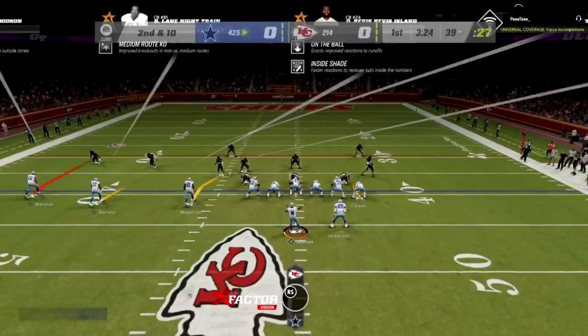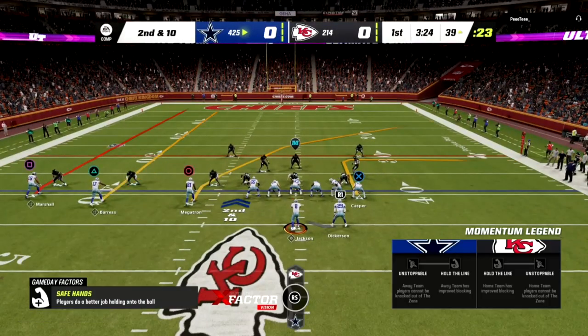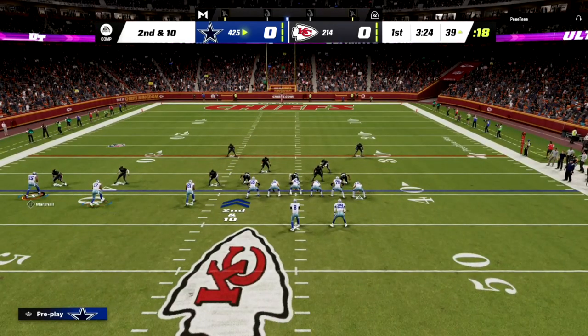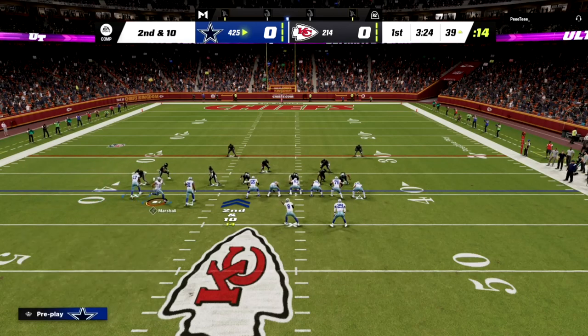He has deep out zone KO over there, so he's got deep out KO. You'll notice his Edge Threat will not activate because I don't even run play-action plays. Edge Threats don't work very well against play-action, in case you didn't know that. That's one of the other reasons why tripside in is so good.